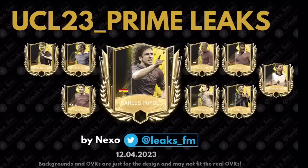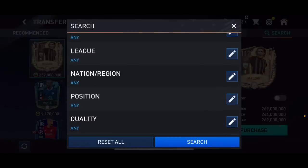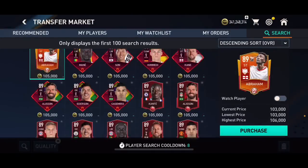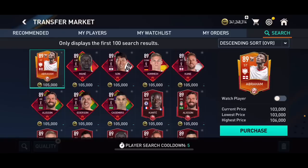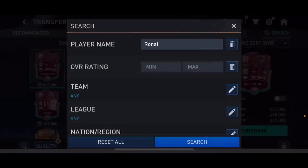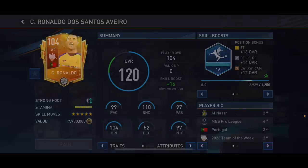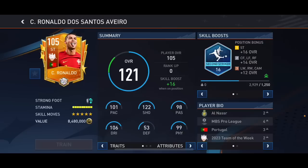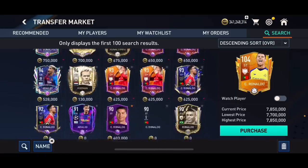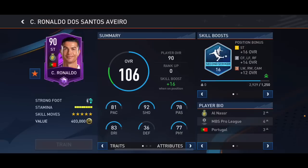Let me know in the comments which UCL prime icon you're most excited for. We've got new updated cards in FIFA Mobile - base cards that have transferred this season. For example, Ronaldo of course. Let me search for him. Ronaldo has obviously gone to Saudi Arabia and has gotten Saudi Arabian team of the week cards - two team of the weeks, one for playing well for Portugal. His main card has now changed to Al Nasr.